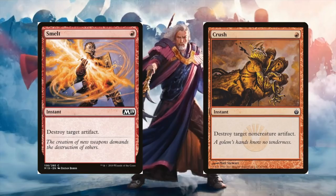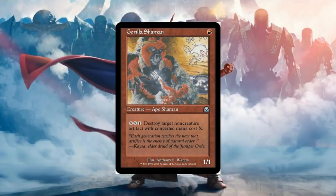A card that gets forgotten a little bit is Guerrilla Shaman — it's red for a 1/1 that says pay XX1 to destroy target non-creature artifact with converted mana cost X or less. For zero cost artifacts you pay one; to blow up a Sol Ring that costs one, that'll cost you three mana, which is a bit high, but it's still repeatable artifact removal. If the game goes long, it's still there for you. You probably wouldn't want to run this alongside Cursed Totem, which shuts down all activated abilities. If you're in a red-green deck that generates tons of mana, sure — go for it.